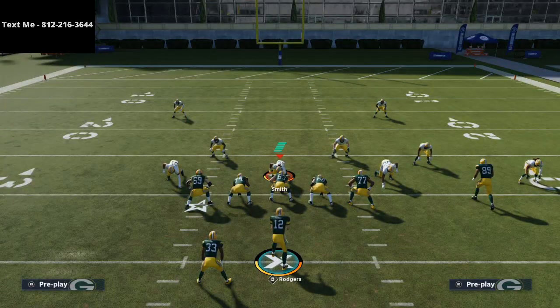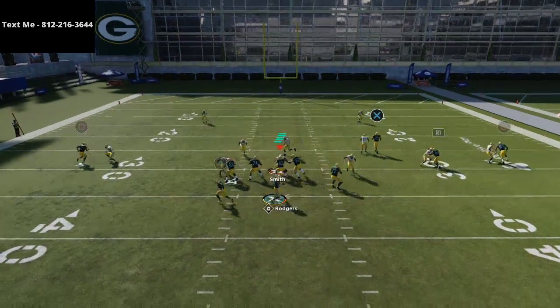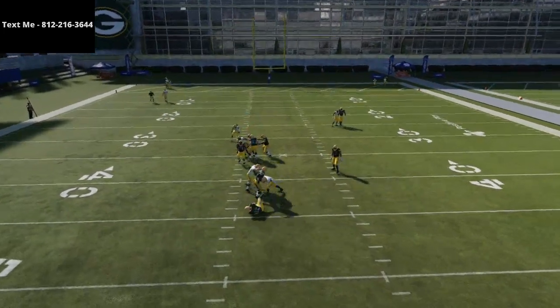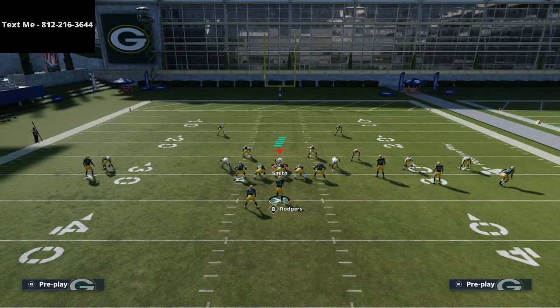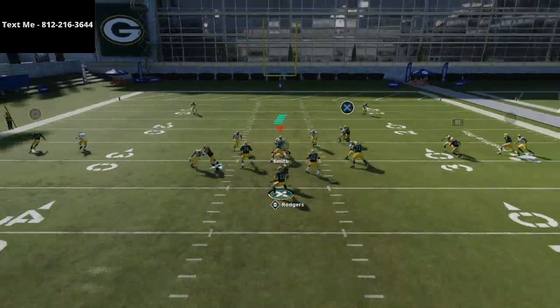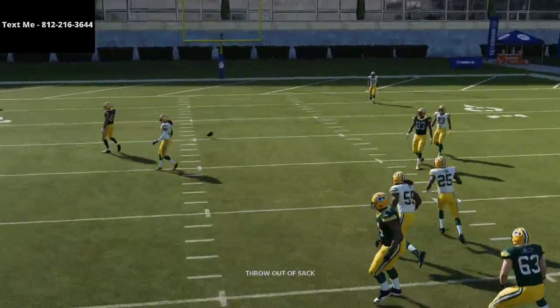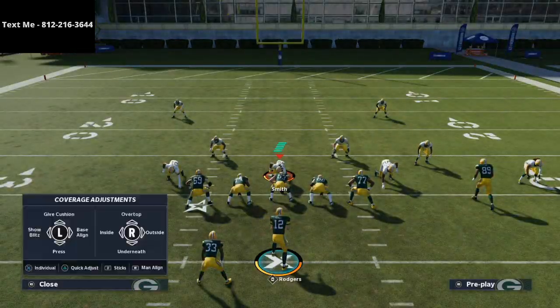The only thing I would recommend is putting Mercedes Lewis — your tight end — on a little hitch route. This is going to help hedge your bet against press man. Against press man I would run something like PA Reed because that play absolutely kills press man with those natural inside-breaking patterns.